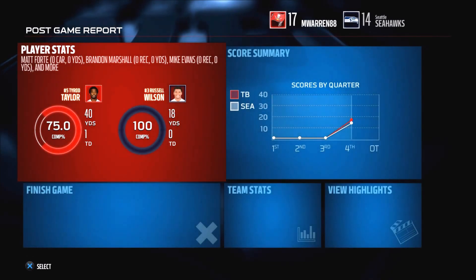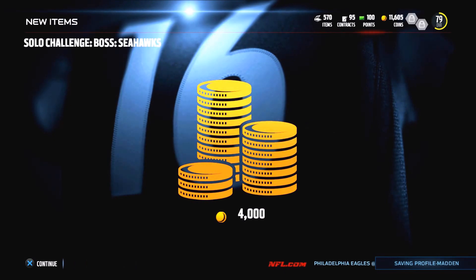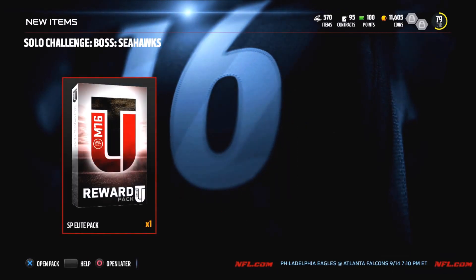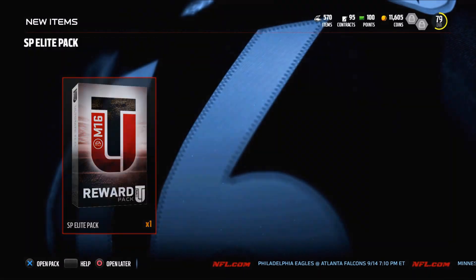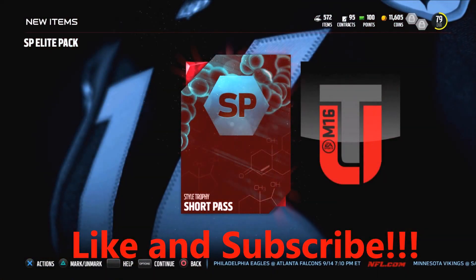Since this is the last level, you get the Short Pass elite style pack. I'll leave this in here, but don't get your hopes up — all you get is the collectible and an elite coach for that style. I wish it were for a different style; after Short Pass it would be great to get an elite Long Pass coach. But anyway, I hope this helps — please leave a like and subscribe, and I'll see you guys later.